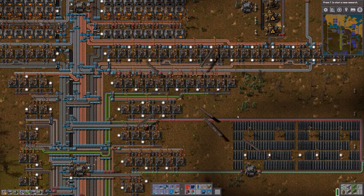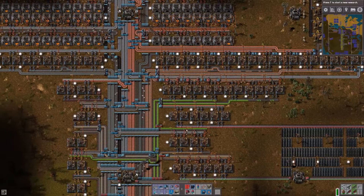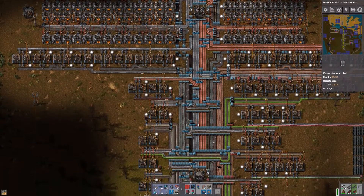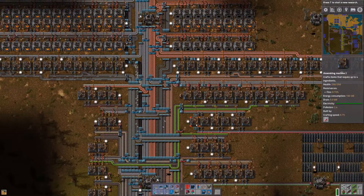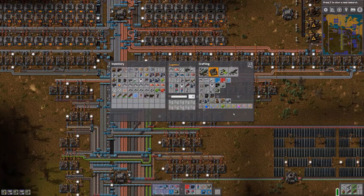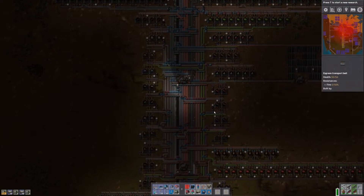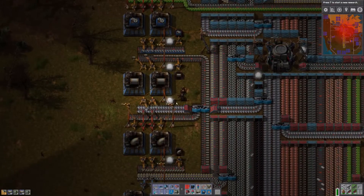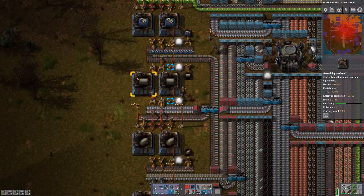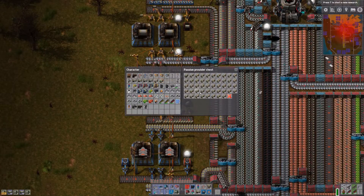A few more electronic circuits. Let's stop that. More electronic circuits, more iron gear wheels. There we go. 10. 10. 15. That's good. Now let's go. Do we have enough pipes? We probably don't. Are we creating pipes somewhere? Yes, over here. It became awfully dark, awfully fast. We did run out of power. We need more accumulators. But not in this episode. Like that. And then we need some more underground pipes. There we go. Now we have what we need to create those oil pumps at least.